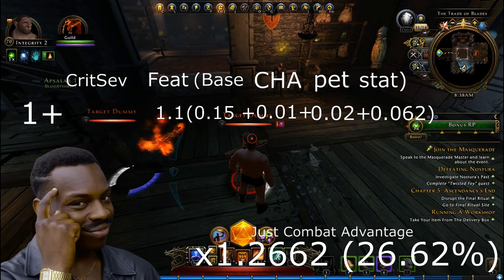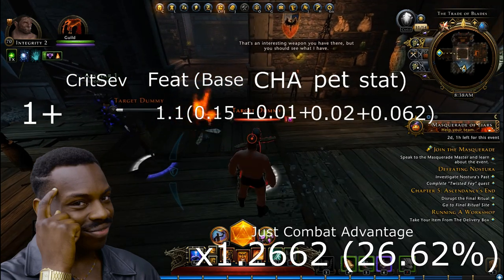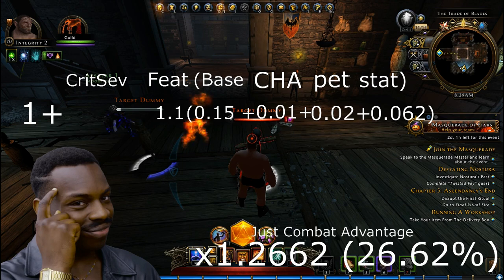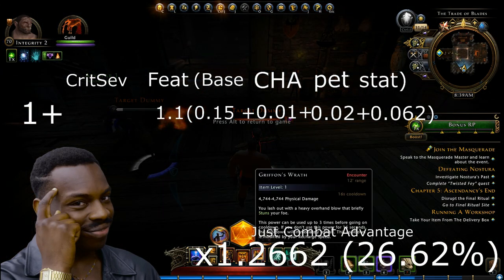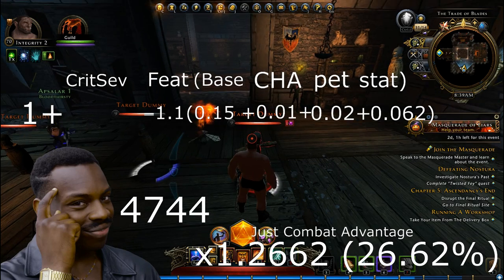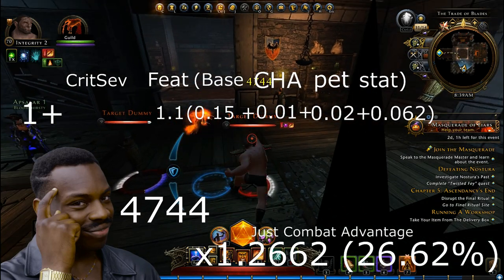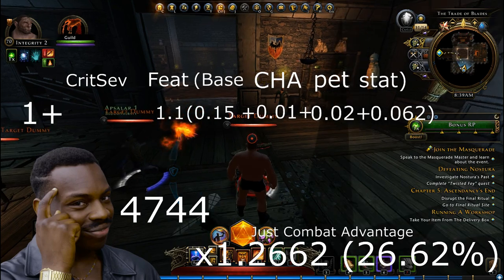Let me put this into practice. Outside of combat advantage, my Griffin's Wrath should be hitting for 4744. Right now I don't have combat advantage activated — I'll hit, and there you can see 4744 pops up.